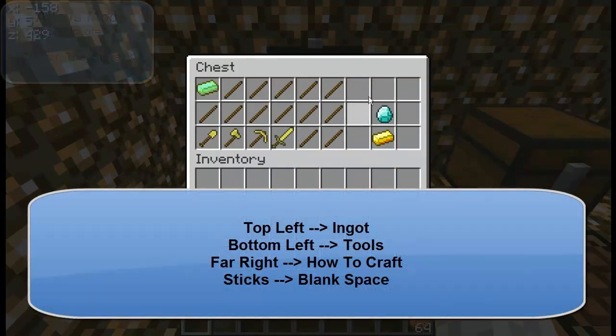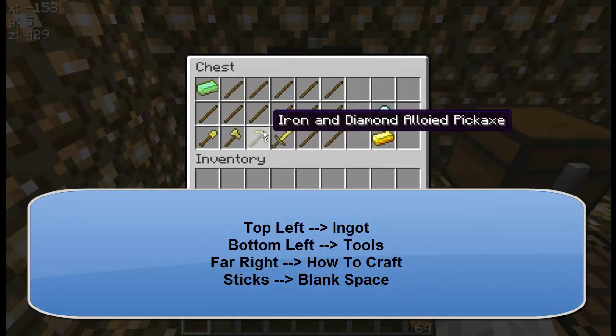Alright, so here's the recipe. We used the sticks to cover out what's not necessary. This is a gold alloy. You can use a diamond. There's the crafting recipe, how it will be made. And here's all the stuff you can get.